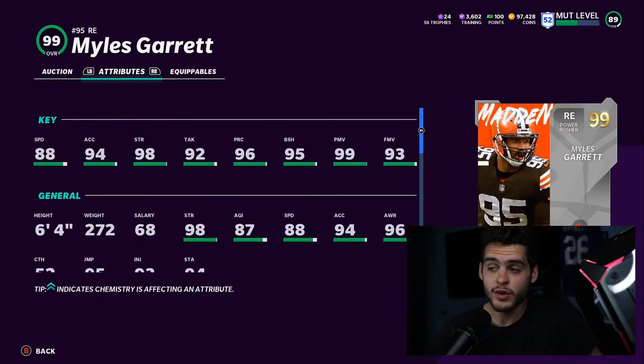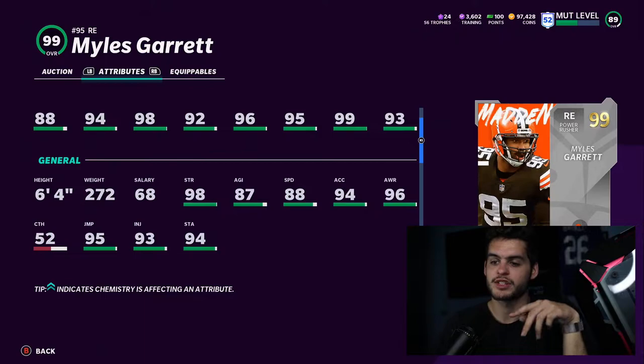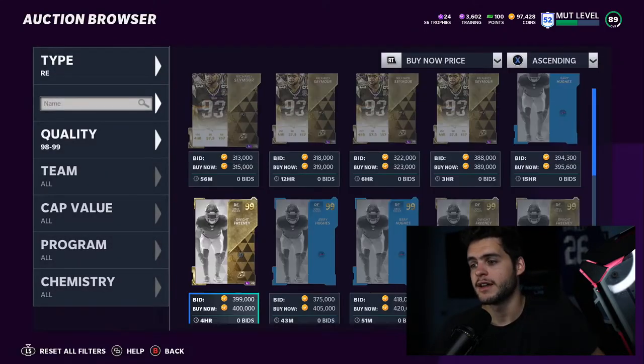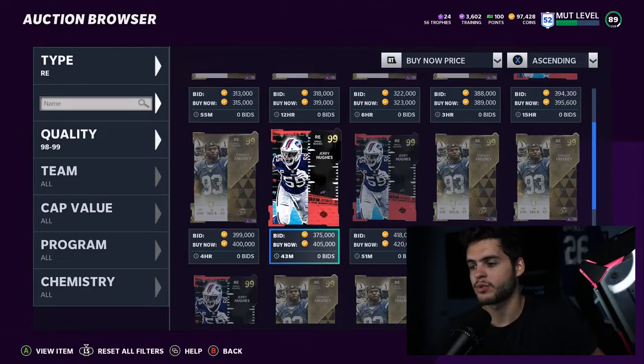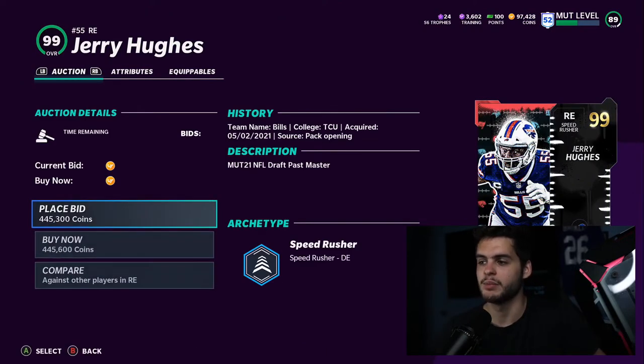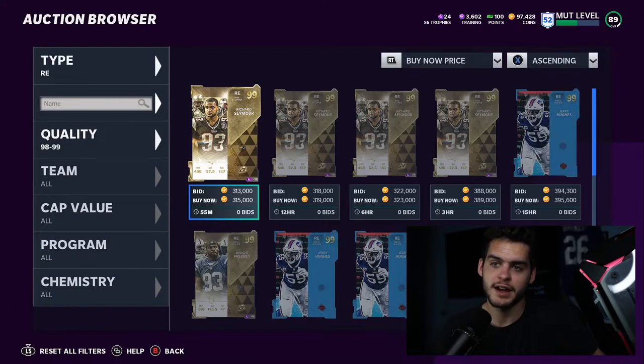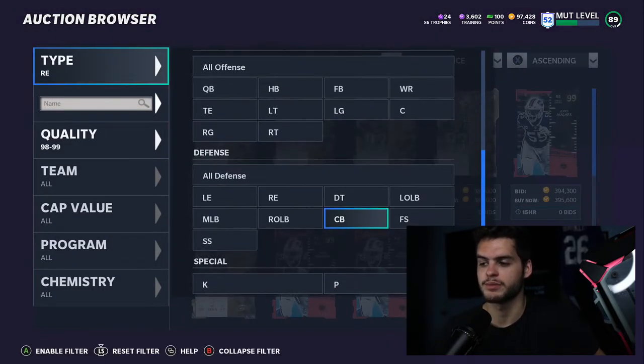Right end is actually a lot better — you can see all the 99 overalls here. I'm a big Miles Garrett fan. His stats are great; I wish his speed was slightly higher but for an end it's not horrible. He gets great power move, block shed, play recognition, and 99 strength. If you want someone faster, Jerry Hughes gets 90 speed base — around 92 powered up — with finesse move and block shed, so Jerry Hughes is great. But again, outside linebackers are just supreme this year for pass rushing.